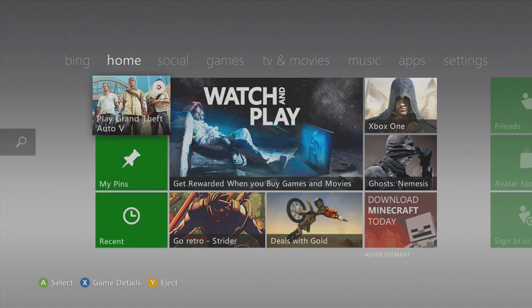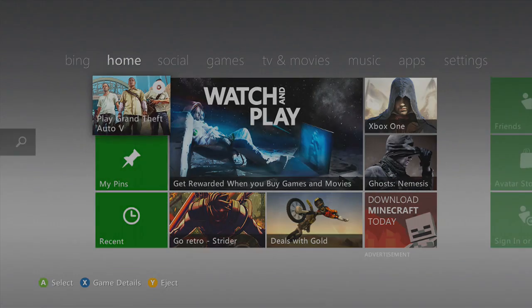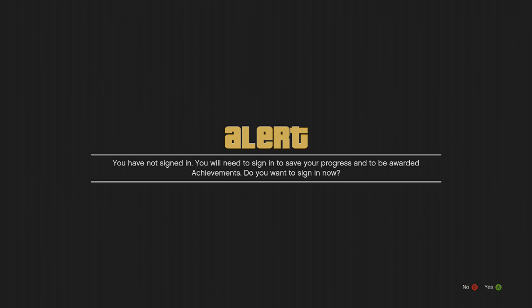First thing you will need to do is sign out of your account and go into the Xbox dashboard, then go into GTA 5. And when you go into GTA 5, if you get a message press B on it.